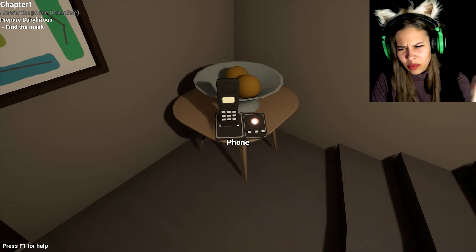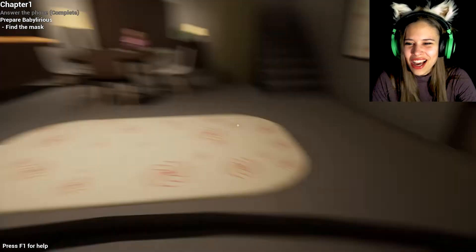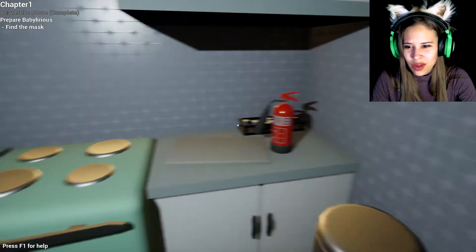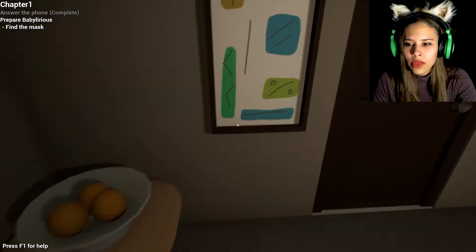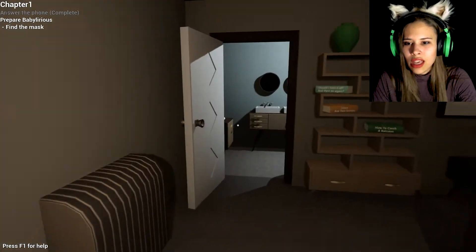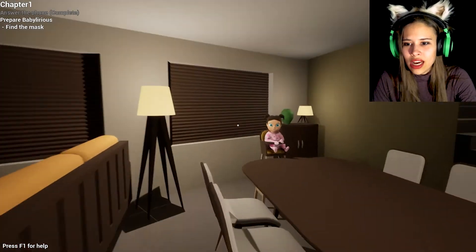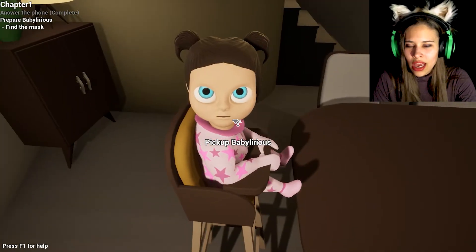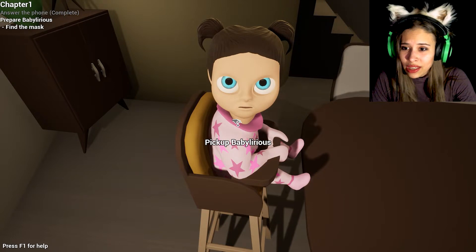So we are the babysitter, we're 16. The difference with this game — the layout of the house is the same, everything's the same — but instead of Baby in Yellow, we now have Baby in freaking pink stars.